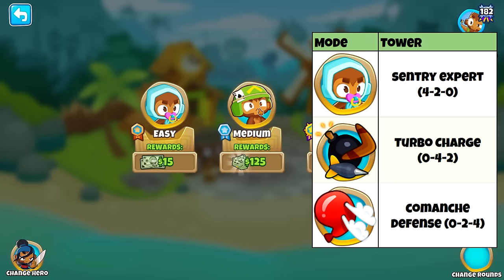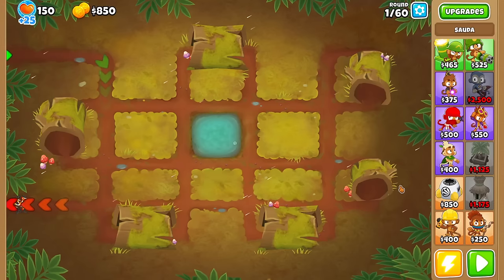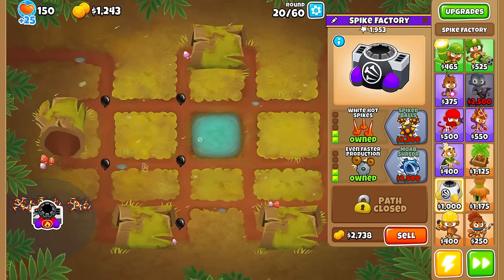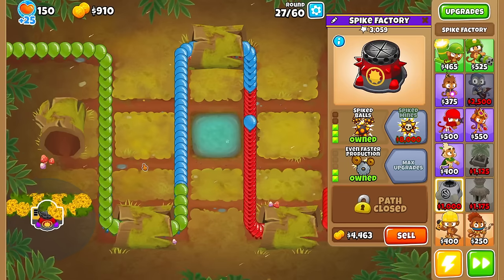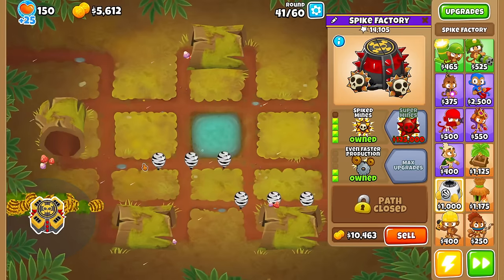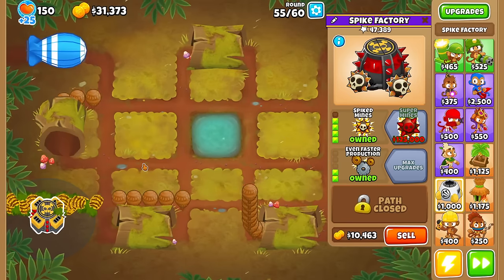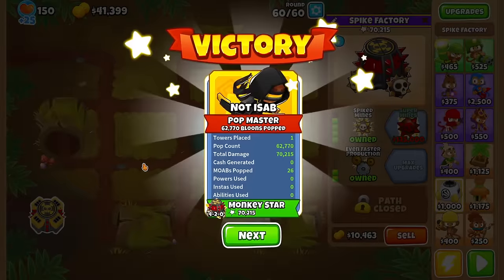Medium mode is where our options start to dwindle, because we now have to get a tower that also pops camo, as well as every other type of bloon, and it also has to handle multiple MOABs and ceramics. For that, I think the Spike Factory would be a decent choice — precisely, 4-2-0 Spike Mines. This is the perfect tower to defend mid-game rounds because of its fairly high pierce, but not absurd enough to solo hard mode. Spike Balls handles the 30s, and with Spike Mines we have even higher pierce plus explosions. Round 55 might be the scariest because of the instant ceramics, but with that napalm explosion it doesn't even get close. Four game modes, four unique towers.